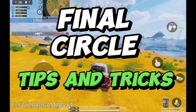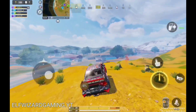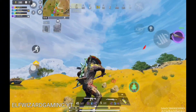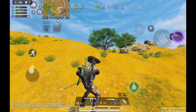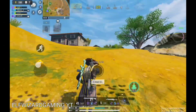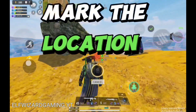Final circle tips and tricks: Using a vehicle will make enemy fire reveal their location — this is good if you have a squad. Try to get to the next zone early. Make sure weapons are reloaded and top up your health. If you see enemies, mark the location.